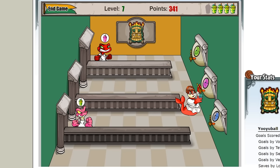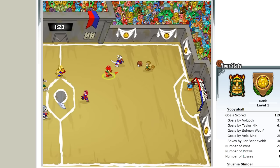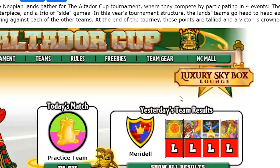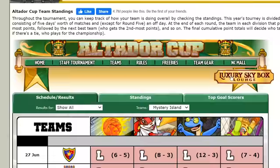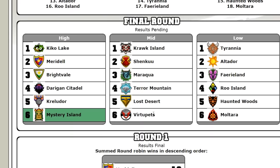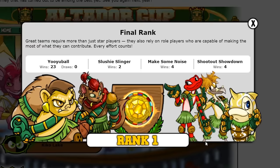Maybe I should have played more Slushy Slinger. Our final match against Meridale was just a courtesy at this point, and despite beating them 6-1, Mystery Island would not come out on top, with another clean sweep defeat that cemented our 6th place position. Despite the terrible luck in the latter rounds of the cup however, I am still incredibly proud of how Mystery Island managed to climb their way into the top division, proving that they are a force to be reckoned with, even if this wasn't quite their year.